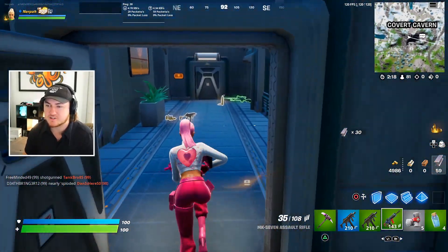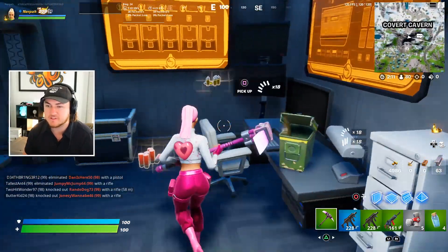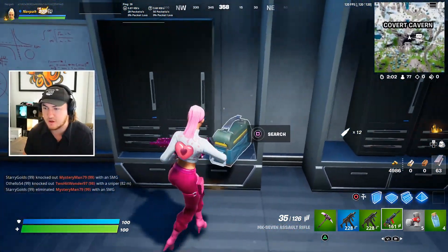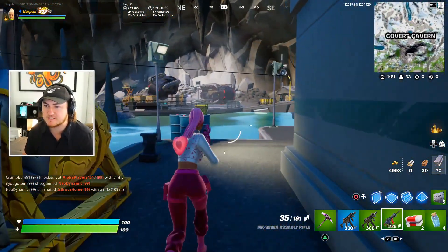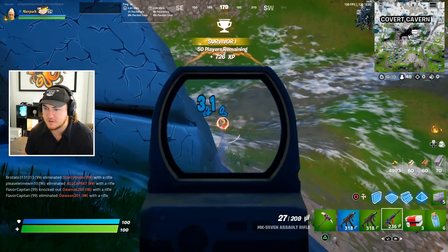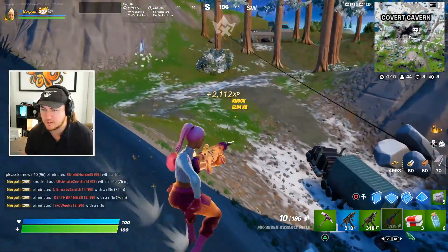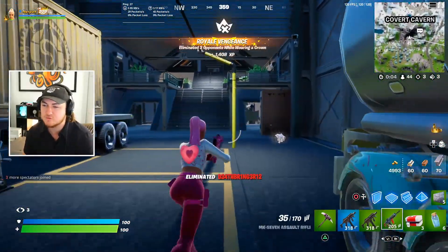We have decent loot but I'm not sure it'll be enough to take him out. This is a brand new POI so I have no idea where the boss is hiding — though he is very large so he'll be hard to miss. There are IO guards and a full squad of enemies around here, but that's not my focus. I need to find the boss to get that mythic.